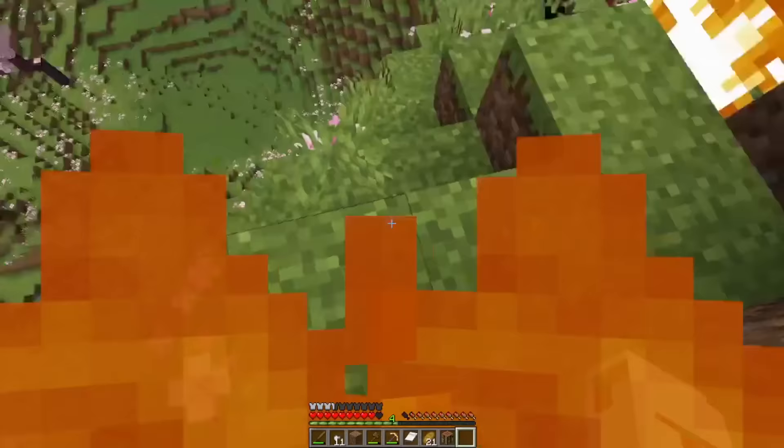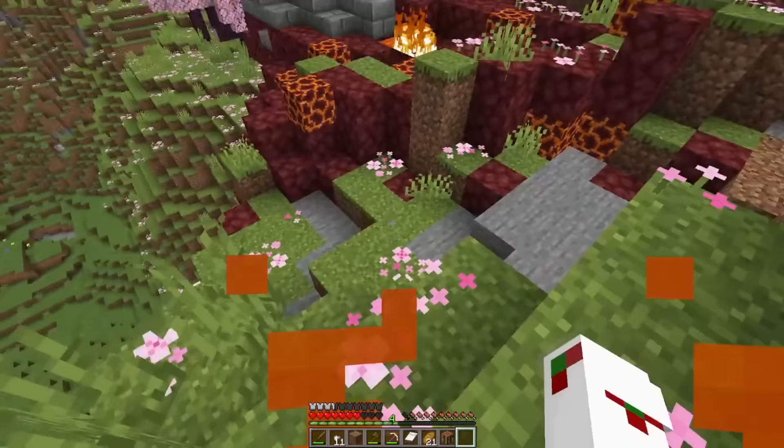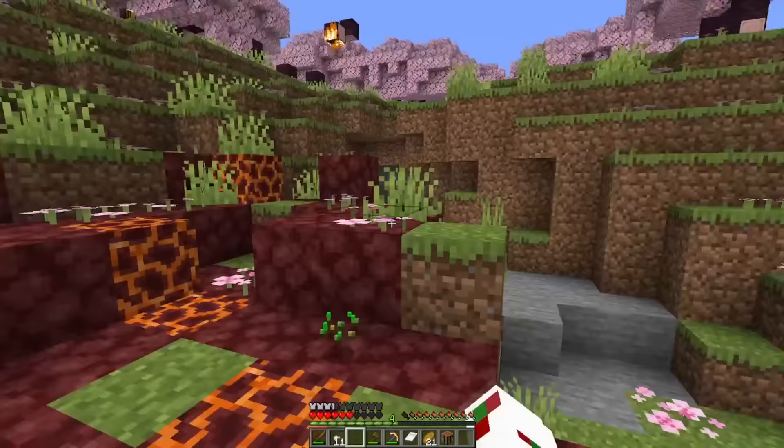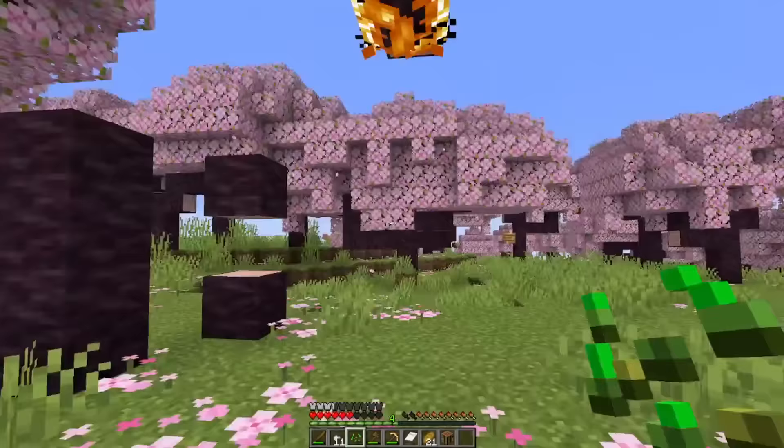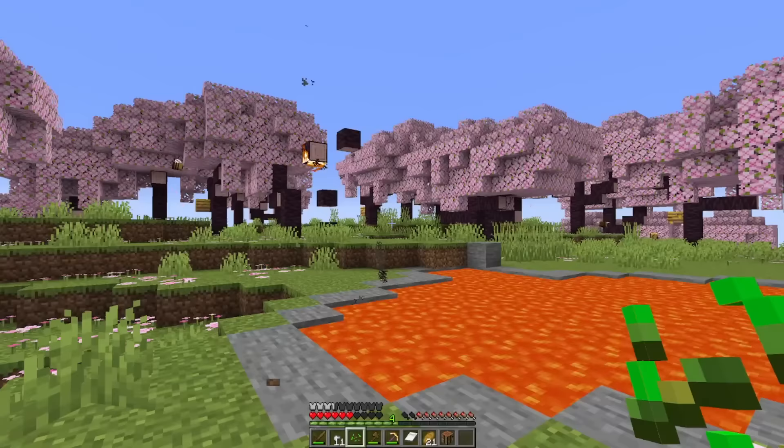Then I'll tell you my plans. This is bad — I caught on fire. I'm definitely gonna get rid of this little lava pool. The only problem is that we have a massive lava pool up there that seems to be destroying our cherry grove. But I think once these two are gone, the spread is done.